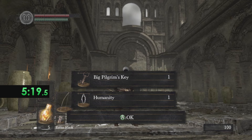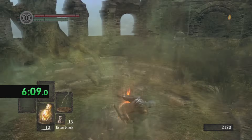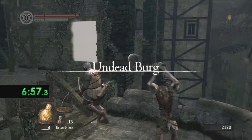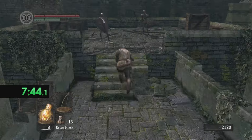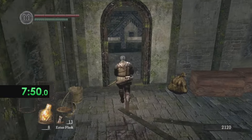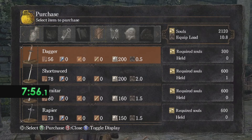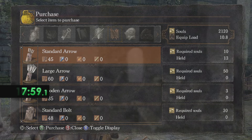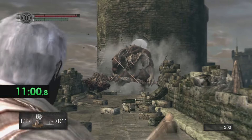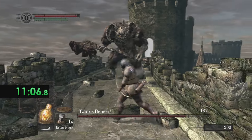We're gonna head on over to Firelink Shrine, level up a little bit, and go see the merchant nearby in the Undead Burg. He has a ton of useful arrows. Very early on which is good. We're gonna get a ton of arrows — preferably the large arrows since they deal more damage, though they are a bit more costly. You can see how much damage the large arrows do.